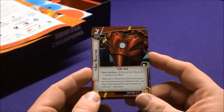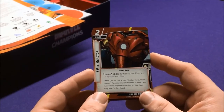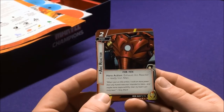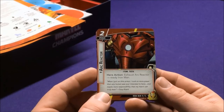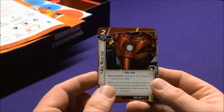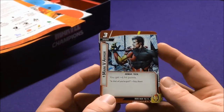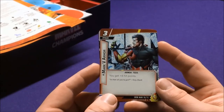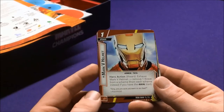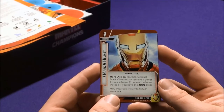Here's the equipment you need to make Iron Man more powerful. Arc Reactor is an Item tech: Hero Action — exhaust Arc Reactor to ready Iron Man. Mark V Armor gives him plus six hit points — another Armor tech. And the Mark V Helmet is also Armor tech: exhaust it to remove one threat from each scheme, or from each scheme if you have the aerial trait.